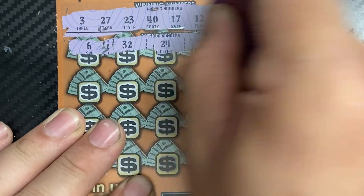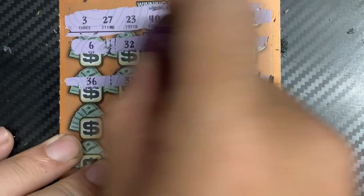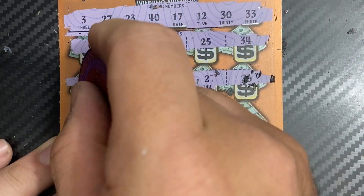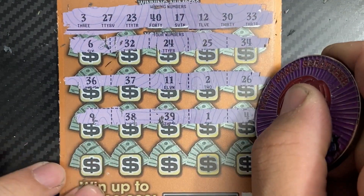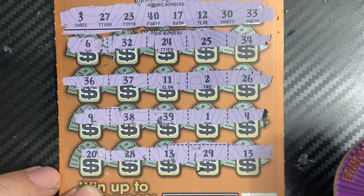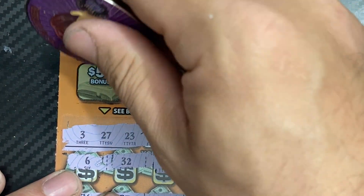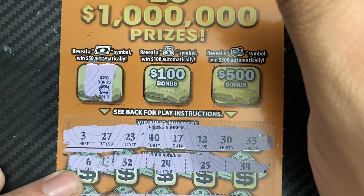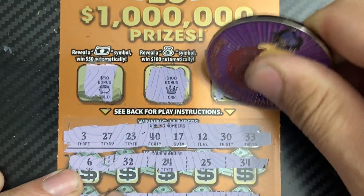Checking ticket 14: 6, 32, 24, 25, 34, 26, 2, 11, 36, 37 — no good. 9, 38, 39, 1, and 4. Last row: 20, 28, 13, 29, 15 — no match. Checking the bonus: looking for dollar sign for $50, money bag for $100, money roll for $500. Looks like ticket 14 is not a winner.